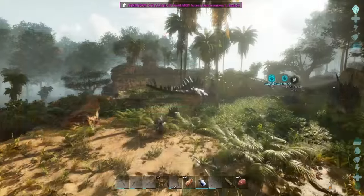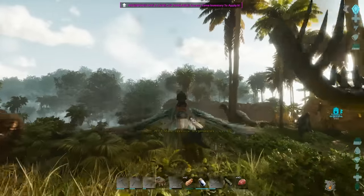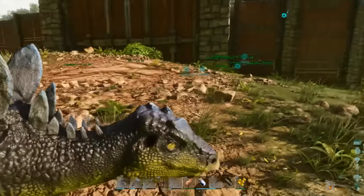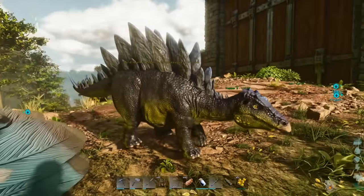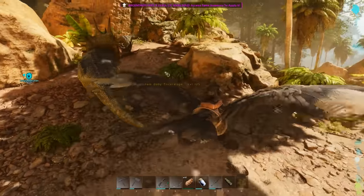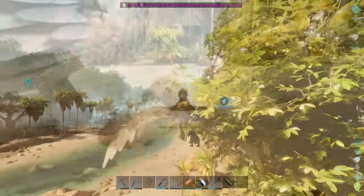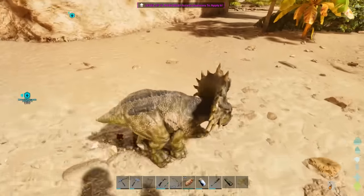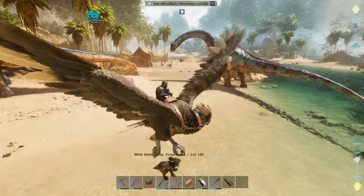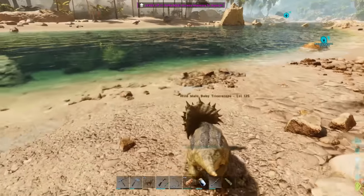Something you probably thought about is why not just swoop down with an Argy, pick up a baby, fly off with it, then claim it. The reason is: you need to kill its parents to release it, otherwise you can't feed it anything and you can't tame it. Only when you kill its parent do the interaction options unlock, when you can press E to imprint with the baby.